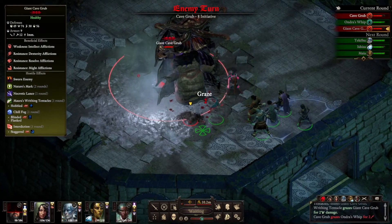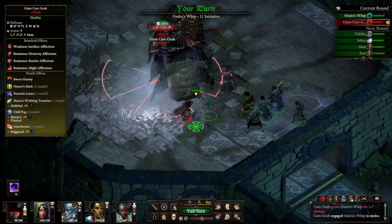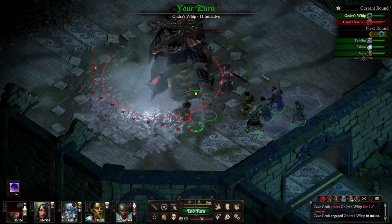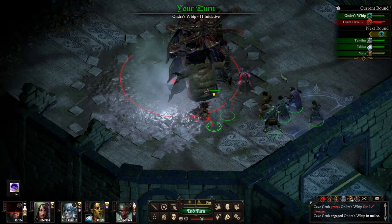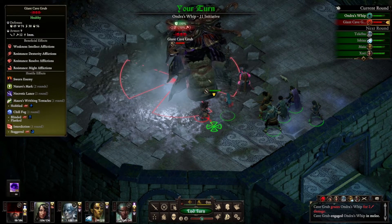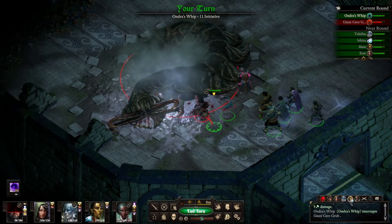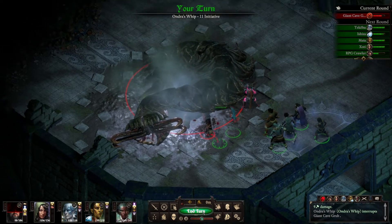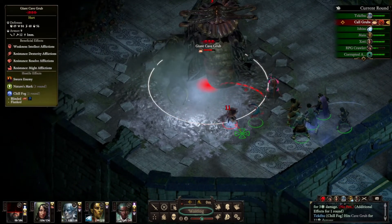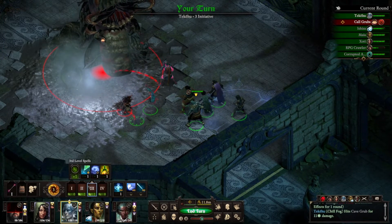RPG Crawler needs to be able to recuperate his spells, but he's taken so much damage that if I try it he might well die. That did damage and knocked it down — didn't last long, but that's trying to call some grubs.